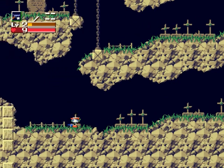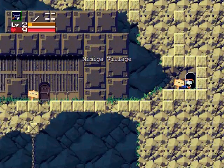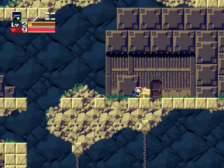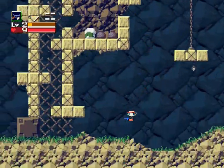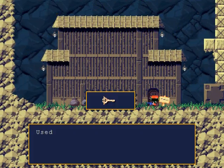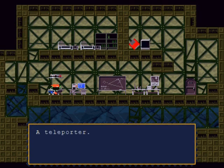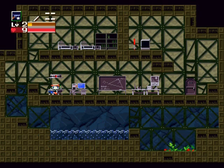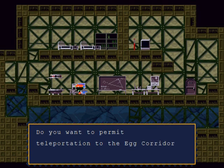There's this little tiny guy over here — he has a purpose in the game, but you'll find that later. Let's go over to the other building on the bottom left side of the village. This is the key to Arthur's house. Here we are inside Arthur's house — there's a teleporter here. Talking to the teleporter won't do anything at first, but if you interact with the computer, words light up on screen and you can permit teleportation to the egg corridor.